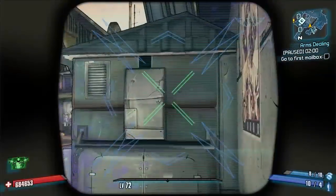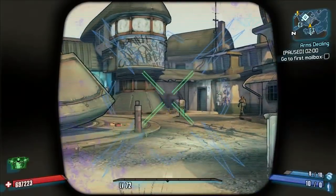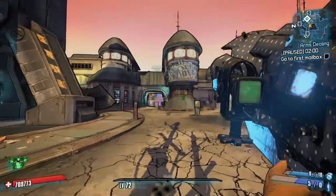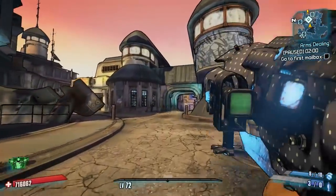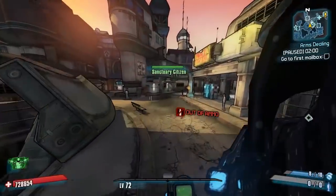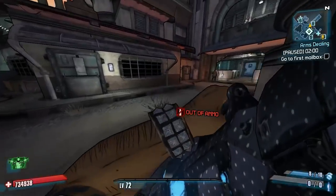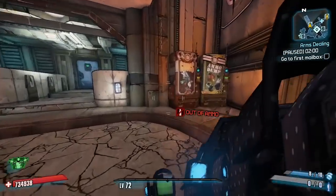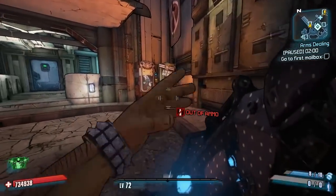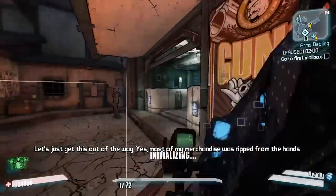Moving on, the Badaboom is now the Cassiopeia, which fires five small plasma projectiles. You can't really see them too well at first but they are there — you can see them a bit better now. I'm not sure I really like the change from the Badaboom, since I love the original projectiles, but I'd definitely be interested to test the damage of these plasma projectiles.